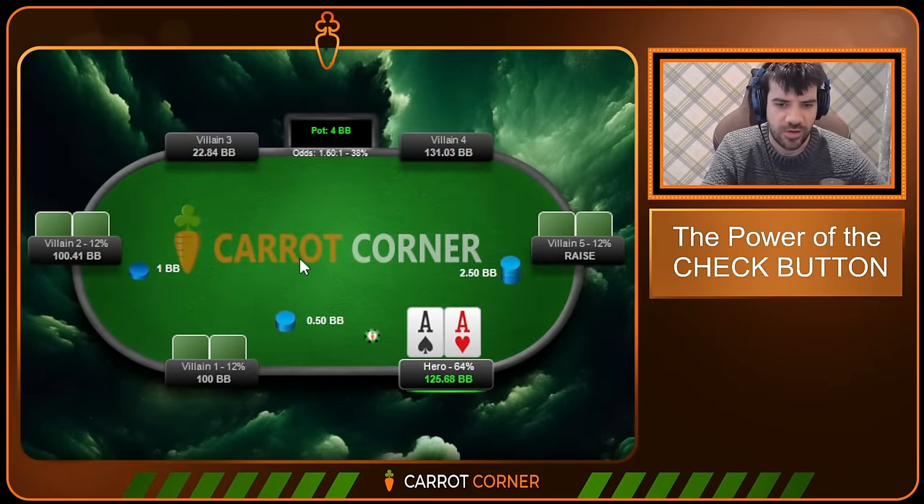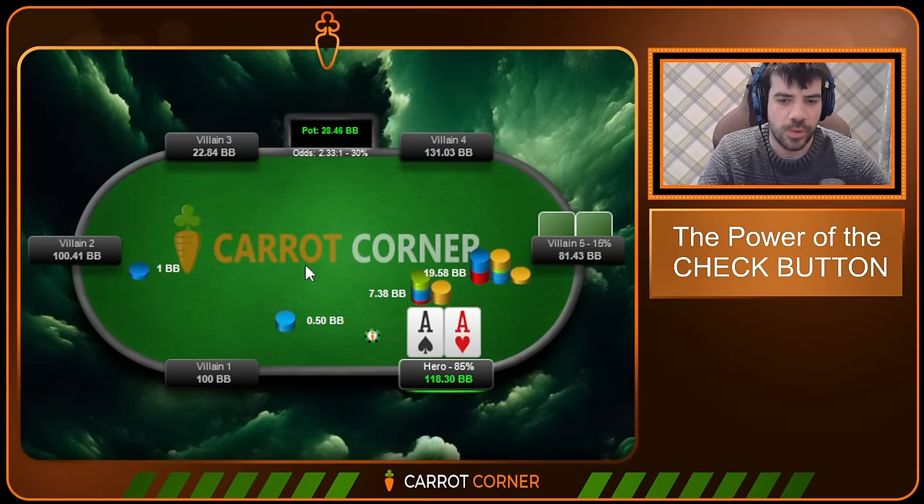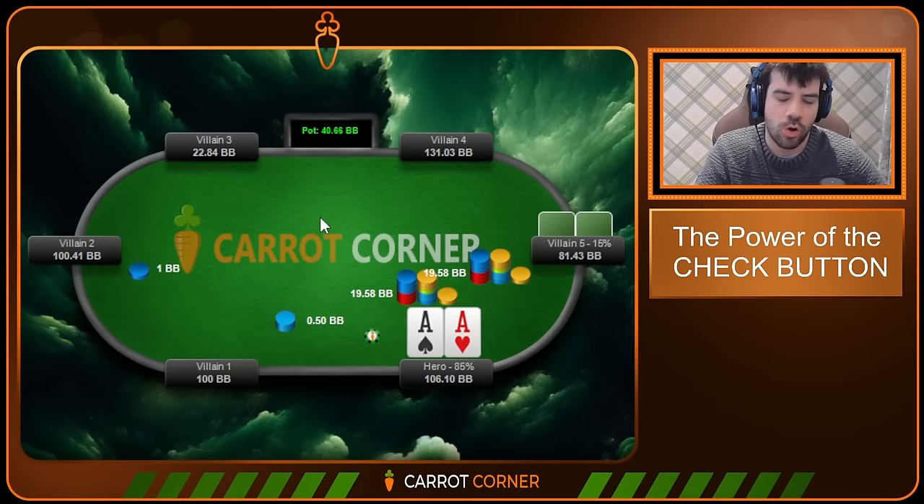First hand: we have pocket aces. This is an open from the cutoff and we 3-bet on the button. Cutoff goes for the 4-bet. This is a normal sizing — it looks quite reggy to me. If it was something like 24 big blinds and reeked of a recreational player with a good hand, we would just fast-play the aces. But I think just going for the more GTO-centric play, calling here is good, especially since players are getting more and more aggressive with their 4-bet bluffs these days.